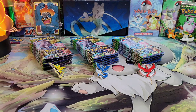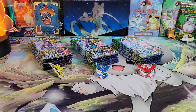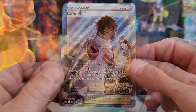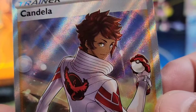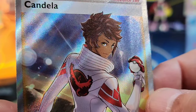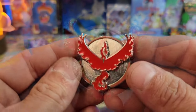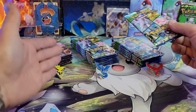Each one of these boxes comes with six booster packs, a deluxe pin, the promo, and an online code. We're going to start off with Team Valor. Here's the beautiful Candela full art trainer — this is Black Star promo number 228. To me this seems like a pretty playable card, let me know in the comments. And there's the nice Team Valor pin.